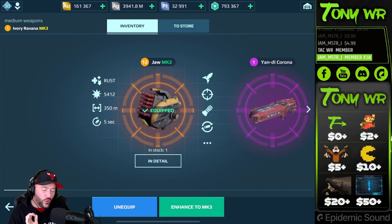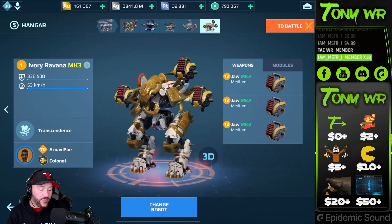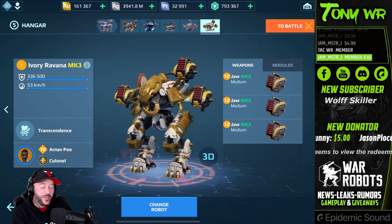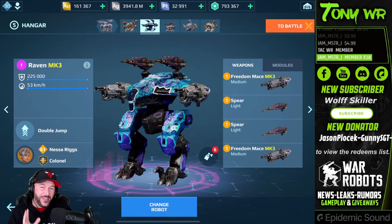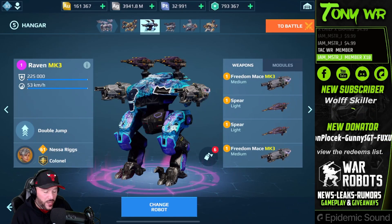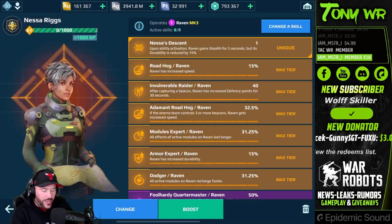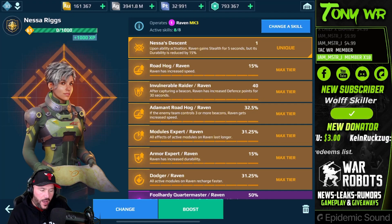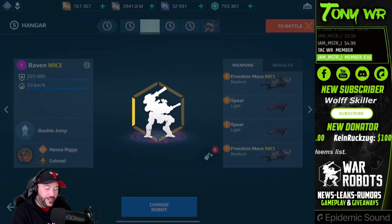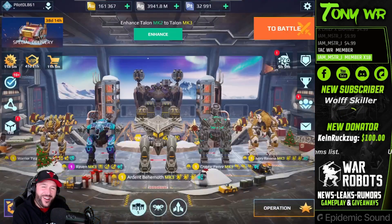This one I have outfitted with the newest weapon tree — rockets that also apply a rust effect, very very strong weapons. But if you don't have these weapons yet you could use all the weapons like flames, sonics — there's a variety of different stuff. If you guys have any questions let me know down in the comments section. Also, the Raven — the Raven just received a brand new pilot which you can get for free from the operation. Her name is Nessa Rigs, really really good pilot.